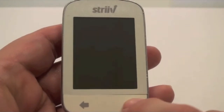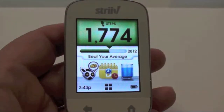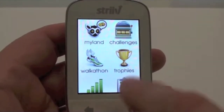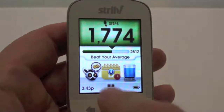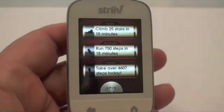First I'm going to press the home button and wake my device. I can get to challenges by pressing the home button again and selecting challenge, or I can click these four squares, go to the app screen, and again select challenges.